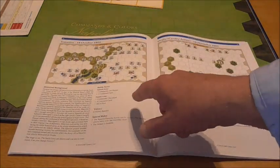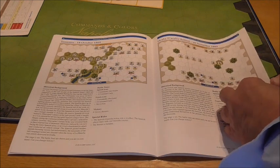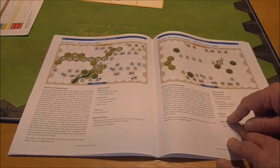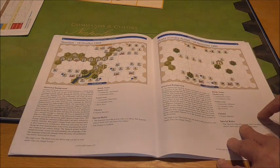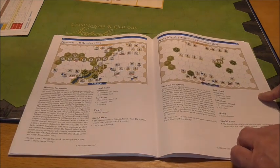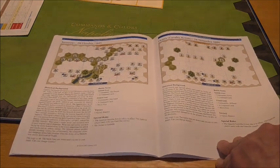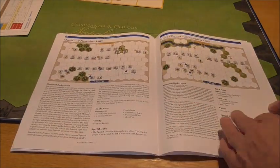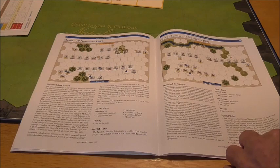Continuing the scenarios: Tamames 18th October 1809, Ocaña — the cavalry action, and boy have we got some cavalry on that with Spanish heavy cavalry, white cavalry, and French forces with horse artillery. The guerrilla action rules are in effect, and the Spanish players start with one guerrilla counter. Then Alba de Tormes 20th November 1809.